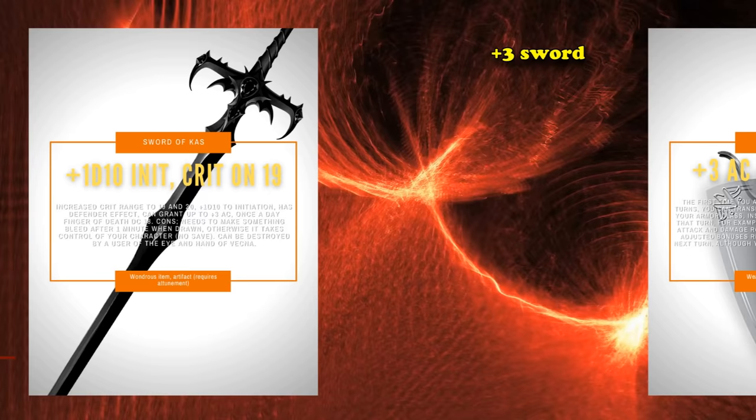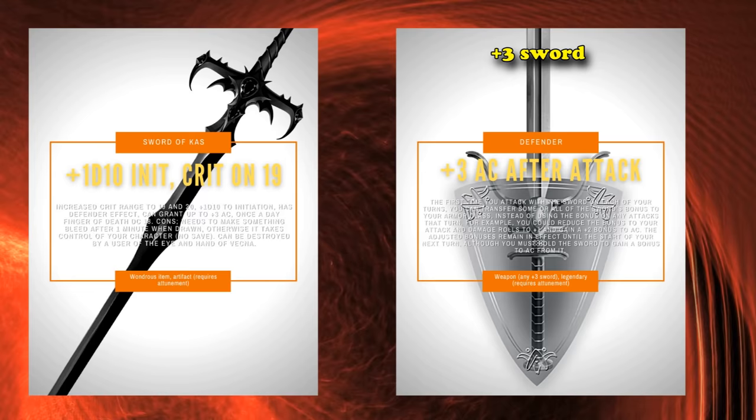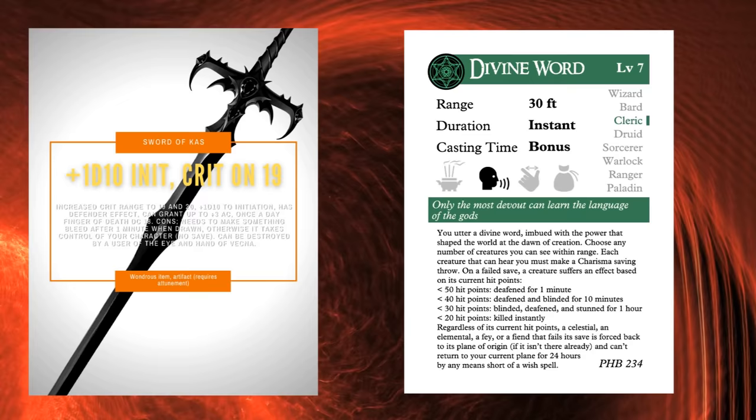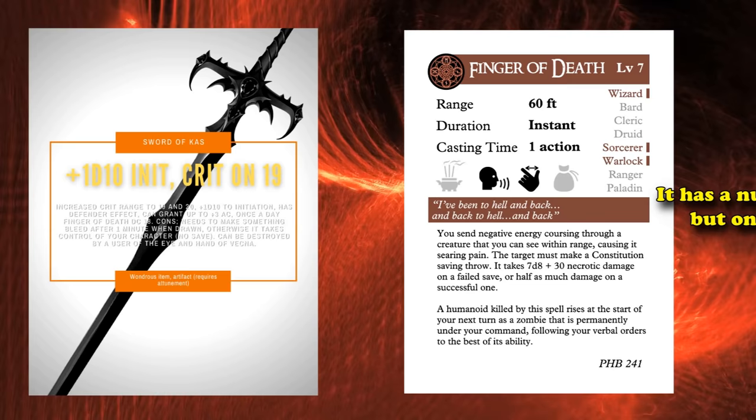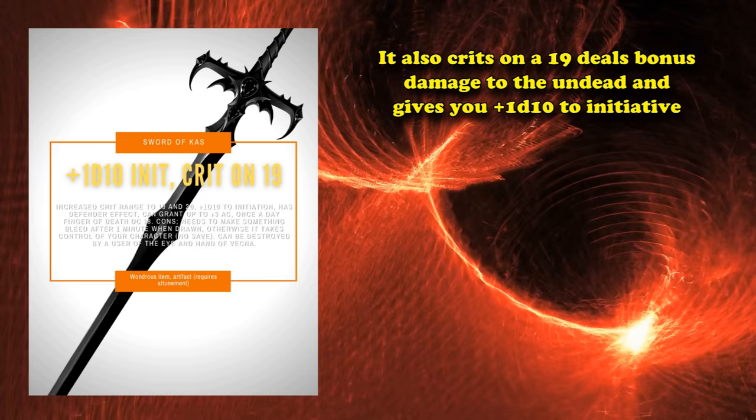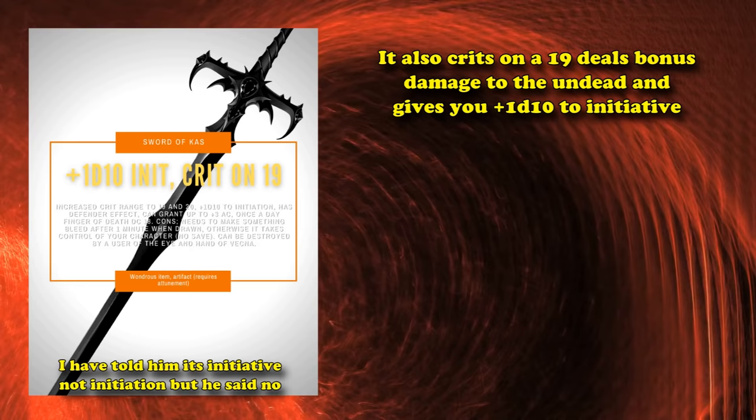At number 9, we have the Sword of Kass. This is a plus 3 weapon which has a built-in Defender property — a legendary item in itself — that also, once per day, allows you to cast Finger of Death with a DC of 18. It does have two other spells it can allow you to cast: Call Lightning or Divine Word, but Finger of Death is one of the better options. Outside of casting a 7th level spell for free, it also has an increased crit range, deals bonus damage to undead, and gives you a plus 1d10 bonus to your initiative, potentially giving you a plus 10 to an initiative roll.